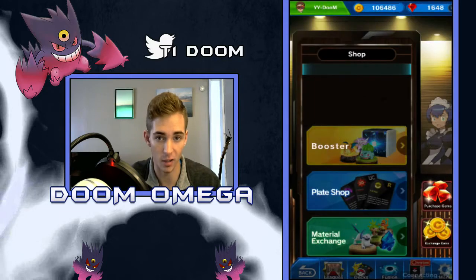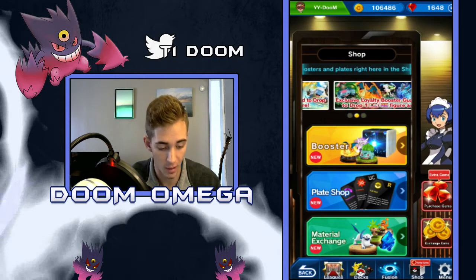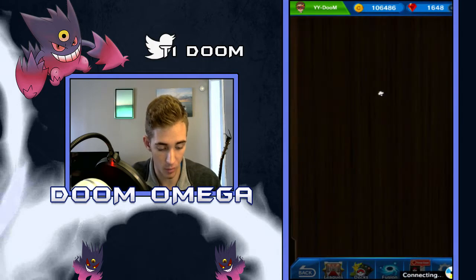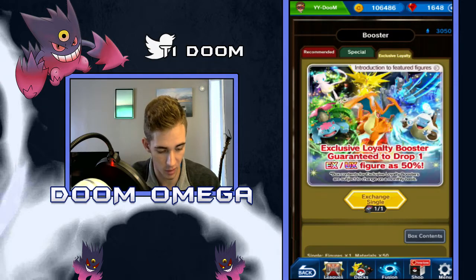We did go ahead and buy some coins, and I did open up a few already as you guys saw - I have a Mega Gengar already. We actually got one of these loyalty tickets, so it should be interesting to see what these things are going to be. I guess it's a 50% chance to get an EX and the same chance to get a UX.